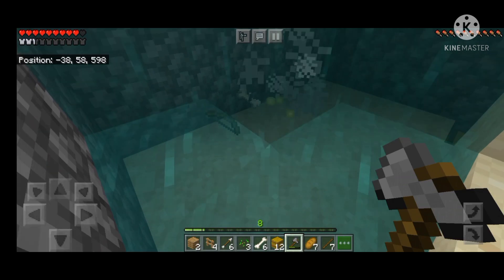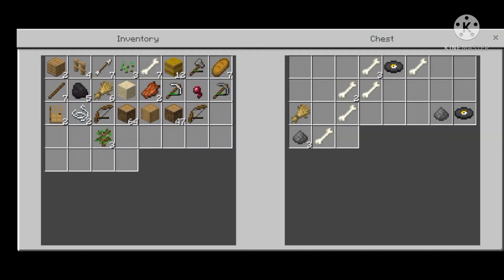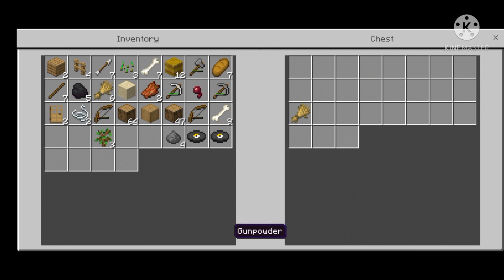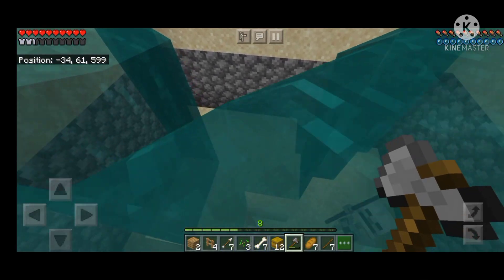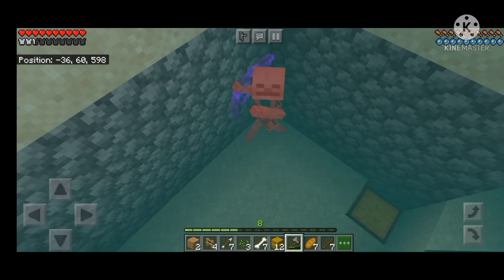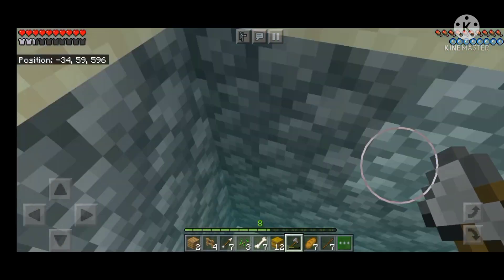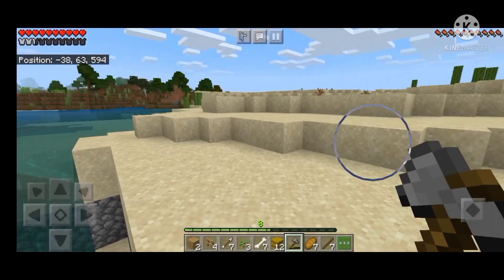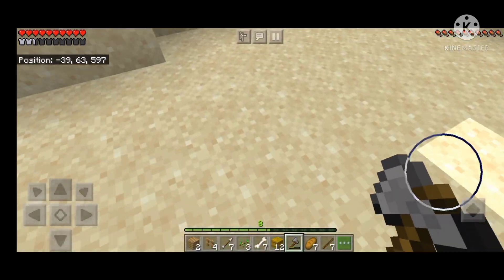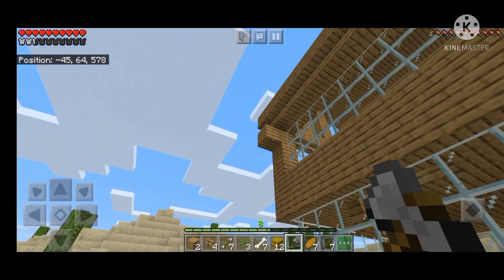Whoa — there we go, we've got bows and there are also chests with so many bones. Look at this — we got music discs, gunpowder, and a water sound disc. Let's go up — there is a skeleton there with an enchanted bow. Let's kill that guy. What did we get? Oh my god, we just got an enchanted bow! It has unbreaking and punch enchantments. So next time we go for diamonds I guess. For now this is where I end the video, thanks for watching guys and see you in the next one!